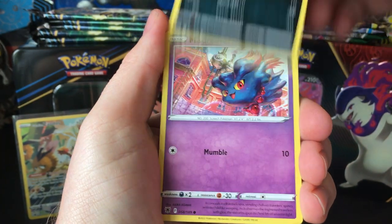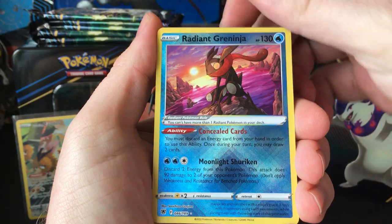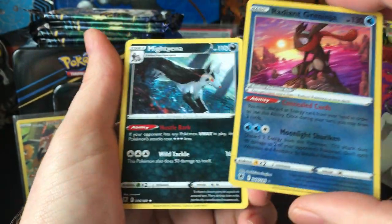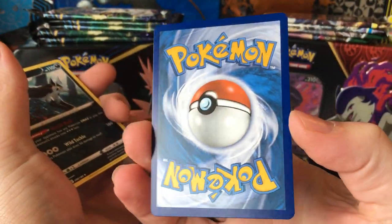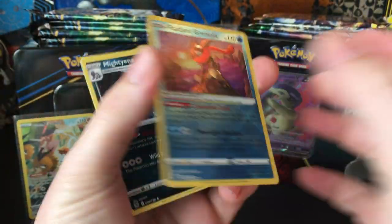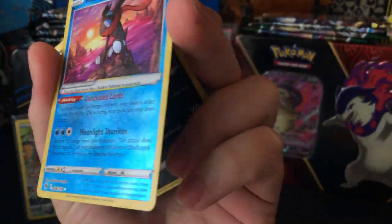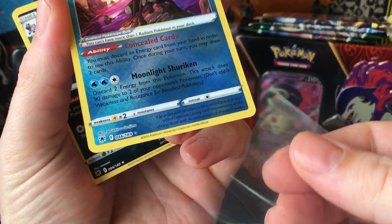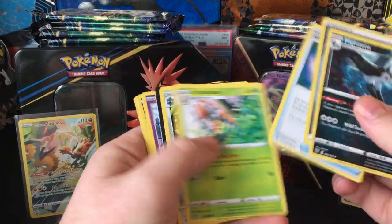Magnemite, Ralts, Sneasel, Misdreavus, Barboach. Hey, starting off with a hit — Radiant Greninja! And Mightyena. This Radiant Greninja looks pretty, pretty good. Greninja's a cool Pokemon. Condition-wise, that looks good as well. Starting off with a hit.